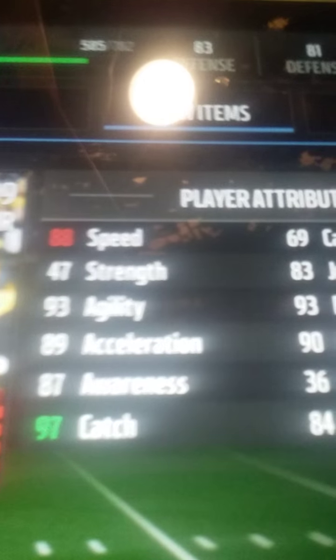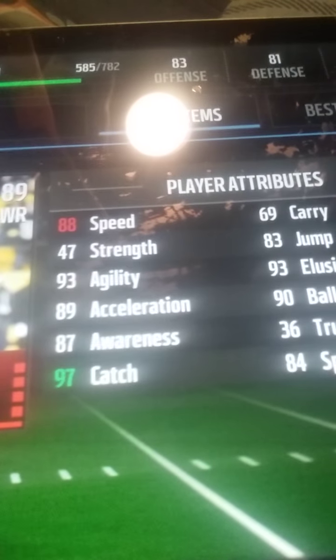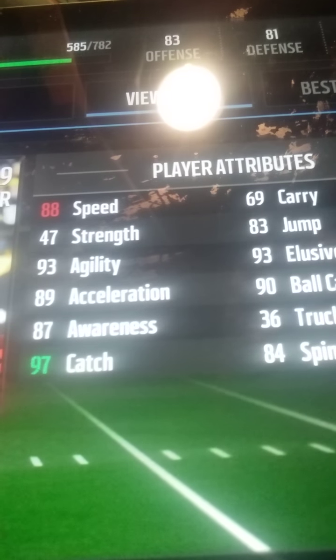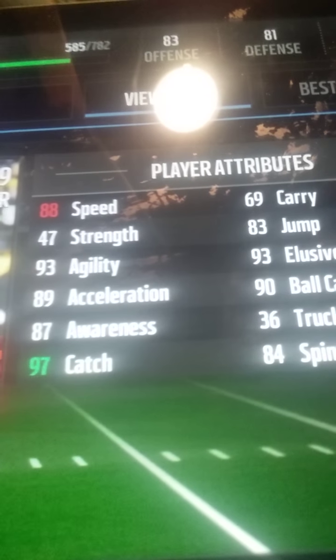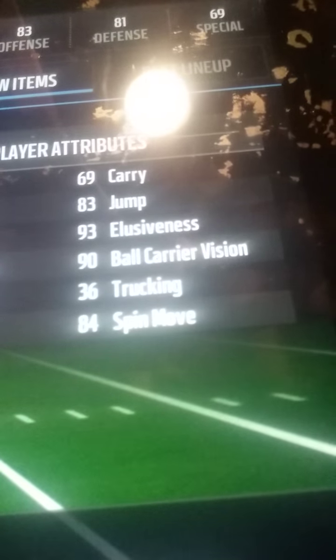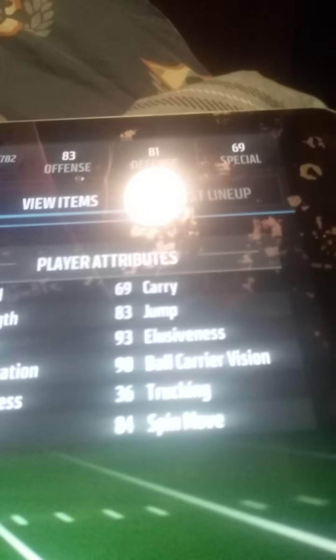Antonio Brown, 89 overall. He's not that speedy, but he still somehow gets fast. 47 Strength, 93 Agility, 89 XL, 87 Awareness, 97 Catch, 69 Carry, 83 Jump, 93 Exclusive Miss, 90 Ball Carry Vision, 36 Trucking, and 84 Spin.